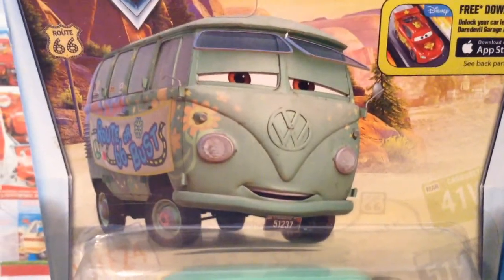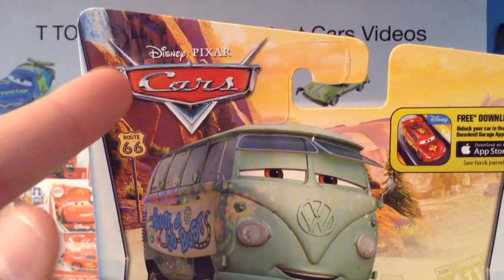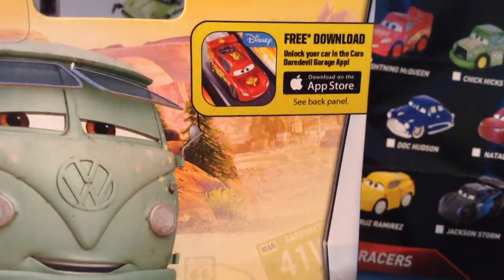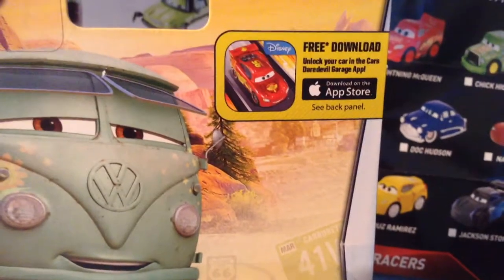On the package we have this really cool picture of Fillmore with a beautiful background. I love how Tailfin Pass looks — Route 66 sign, waterfall, down here you have part of the town, and up here you have the Daredevil Garage app logo. I never had much of a problem with it, but I'm starting to see nowadays why people hated the logo being there so much.